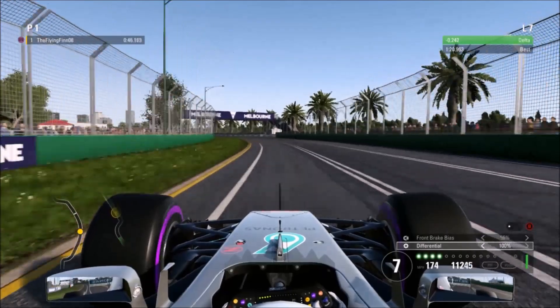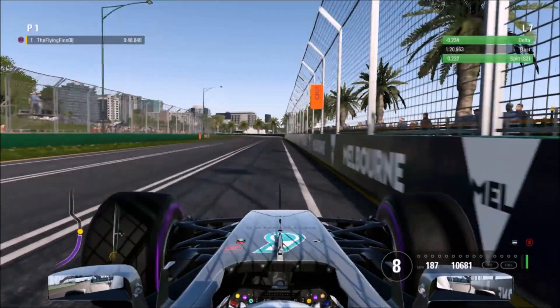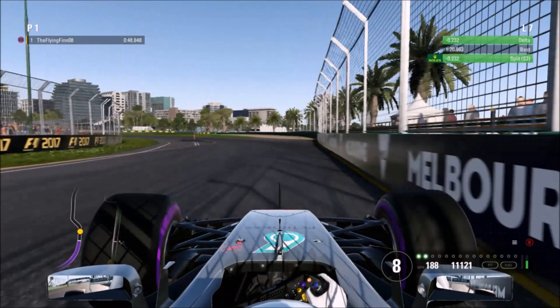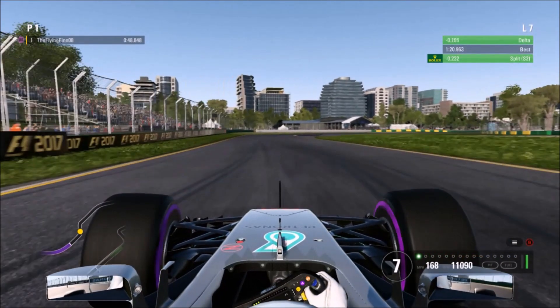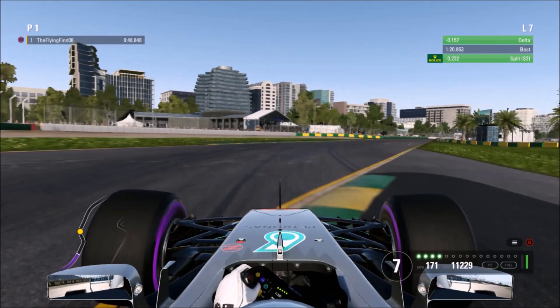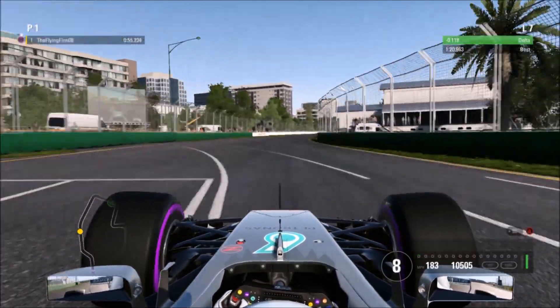Now we prepare for the high-speed chicane, going up to eighth gear. Here you want to not brake at all — but start turning as the white line finishes right there. Get a bit more apex than I did. Drop down to seventh gear and keep it full throttle through here. You can still get that corner clean with full throttle.